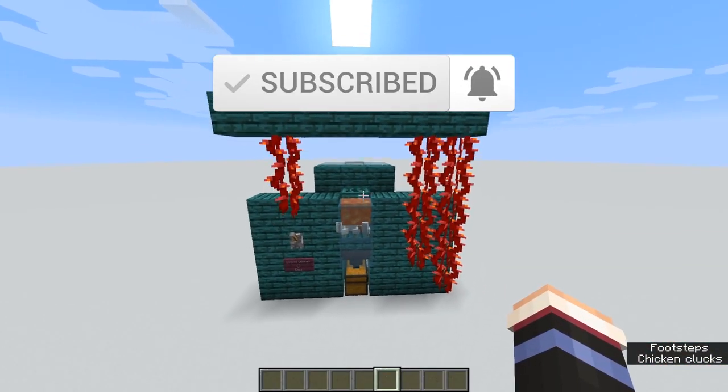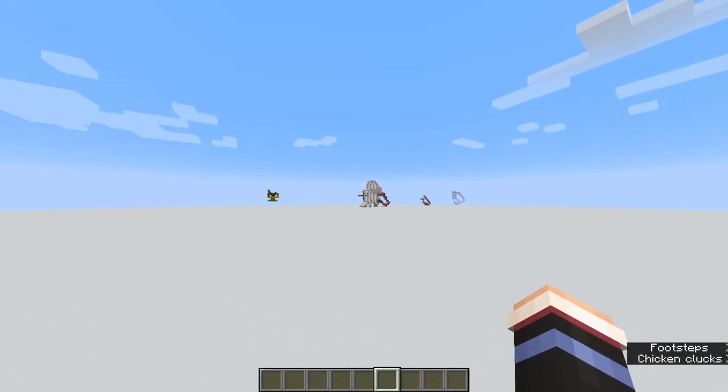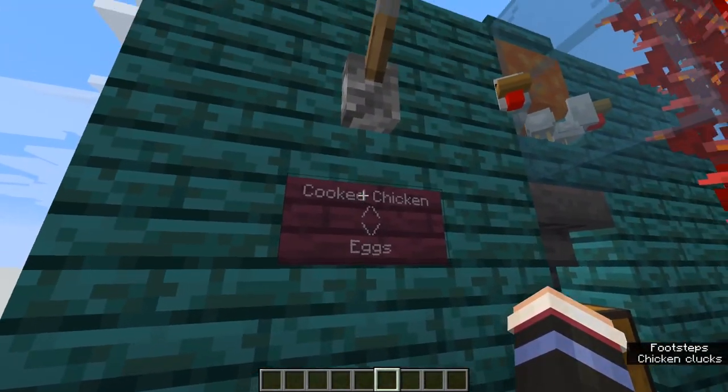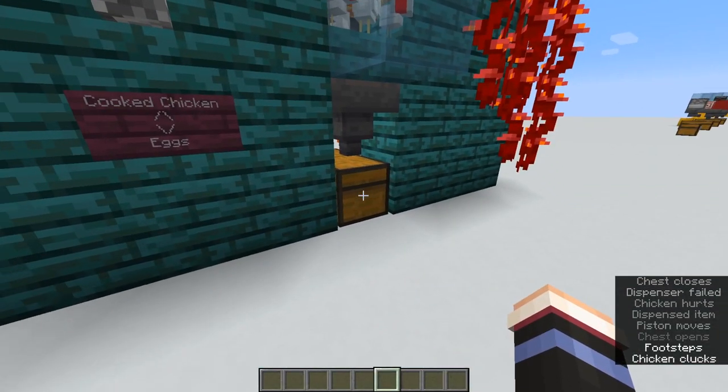Here we are in a test world. You can see we have some other creations over there — be on the lookout for a video on that one soon. But here is the chicken farm. This switch right here: if it's up, it gives you cooked chicken, and if the lever is down, it gives you eggs.